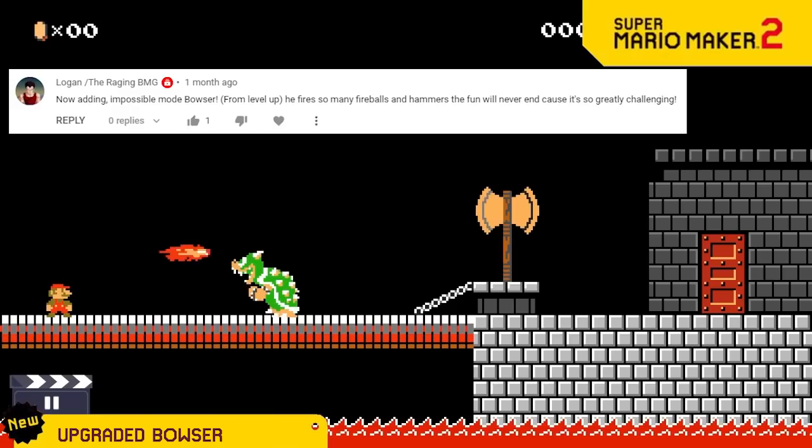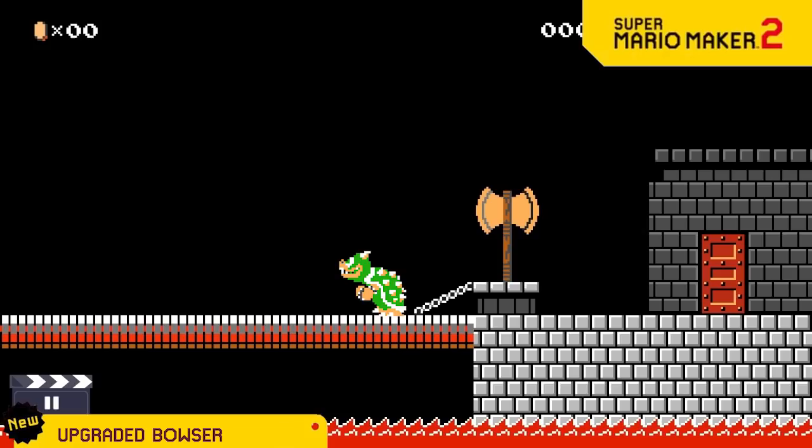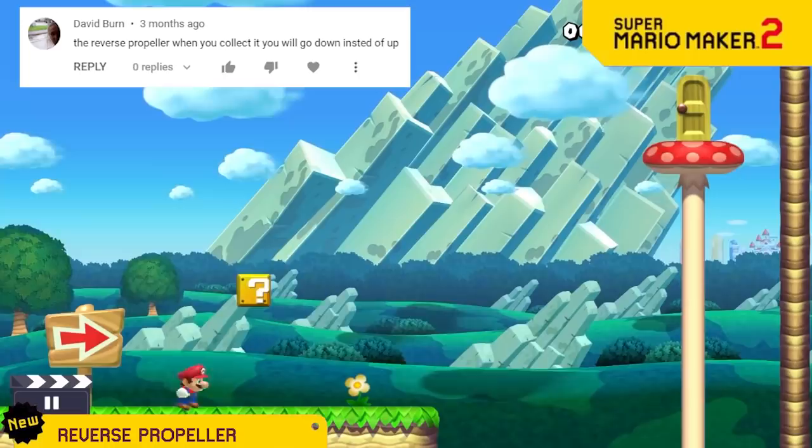We realized that Bowser just isn't much of a challenge — you don't even have to move half the time and he won't hit you. So we decided to beef him up. First we're giving him rapid fire breathing. Next we're giving him hammers to throw like in the original Mario Bros. Then we're giving him a rocket launcher. You might ask why, but then we would ask, why not? Now we can assure you that next time you see Bowser, it will not be easy.